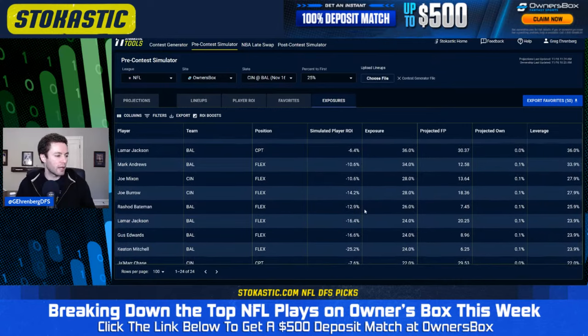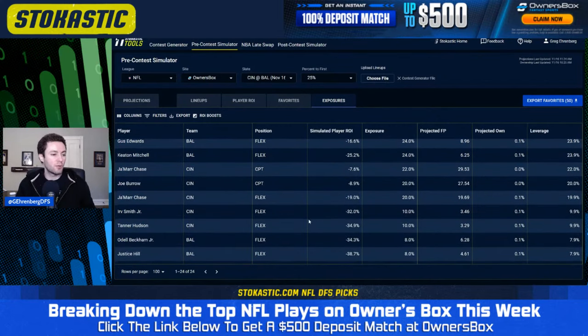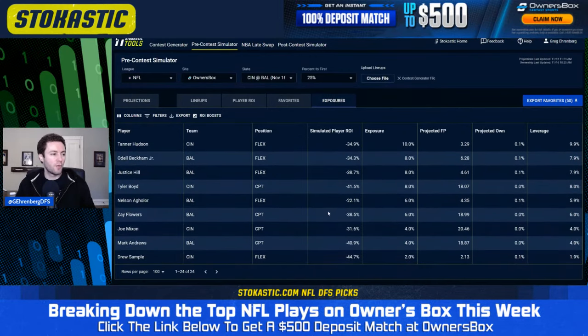Other cheap players showing up: Irv Smith Jr. is in 10% of lineups and Tanner Hudson in 10%. These are just punt plays, each projected for about three fantasy points. If you're looking to save salary and go well off the board, Irv Smith Jr. and Tanner Hudson are two guys who could make sense, but nothing else is really making it into too many of my top Owner's Box lineups for tonight.